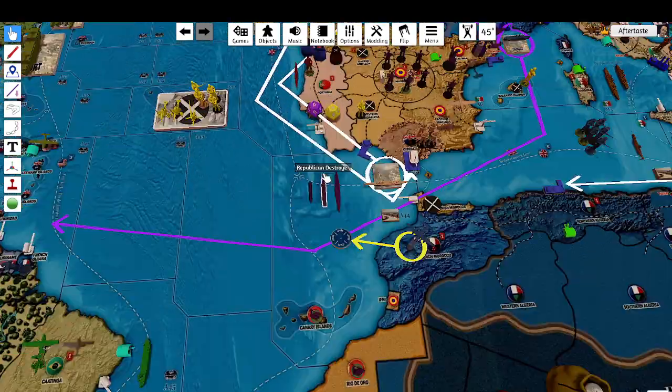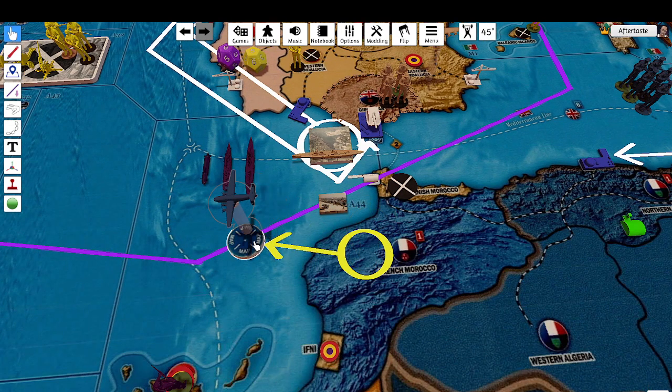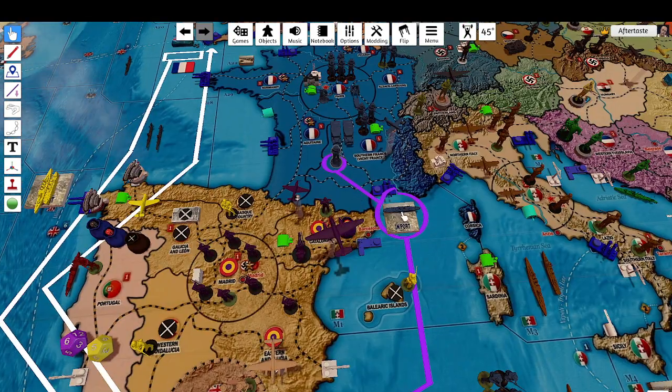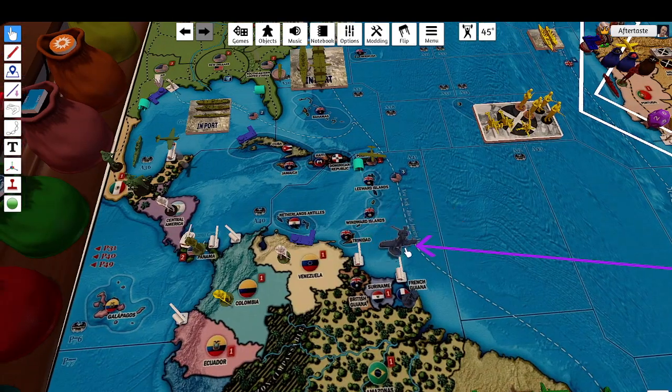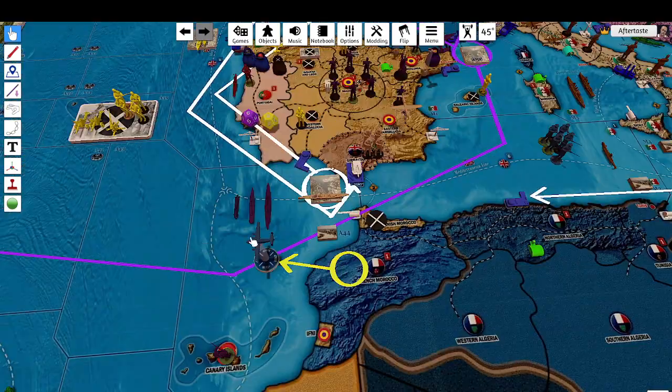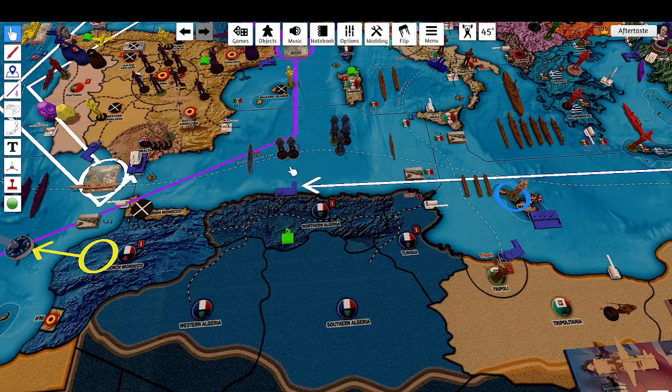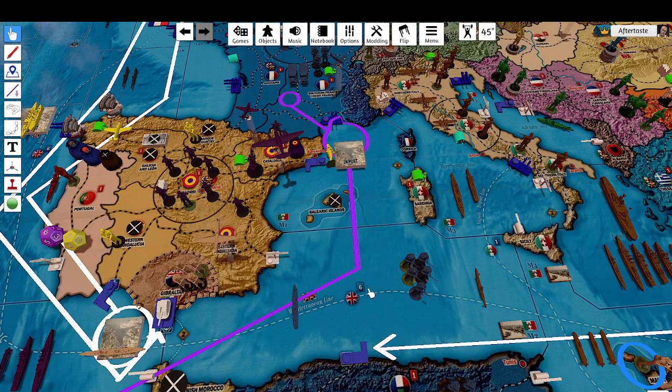For combat moves, we're going to send this medium bomber on map to A44. For non-combat moves, we have this foreign legion and transport — it's not going to import because it's not a major port. Moving five spaces and dropping the foreign legion off in French Gaul. We've got two infantry and the transport in Syria, moving over two spaces and dropping off in Algeria. The transport is going to go into port — that's nationalist militia, I apologize.